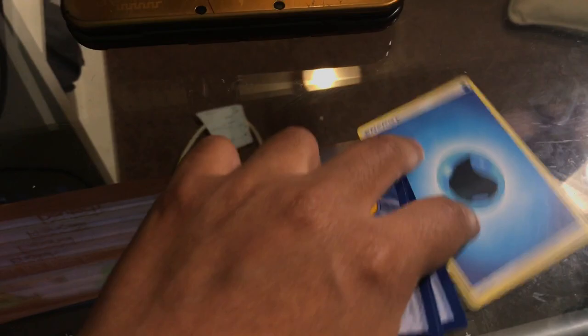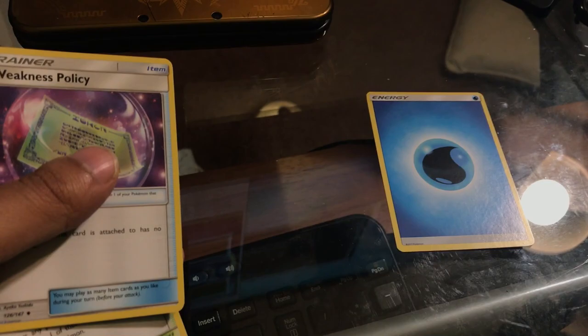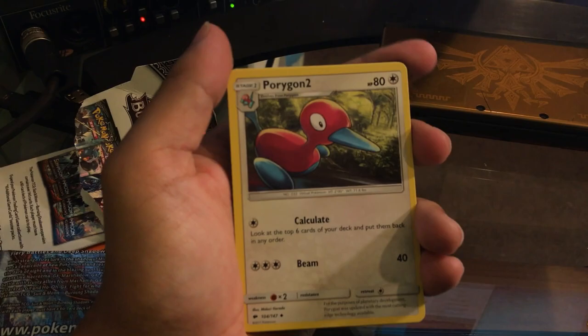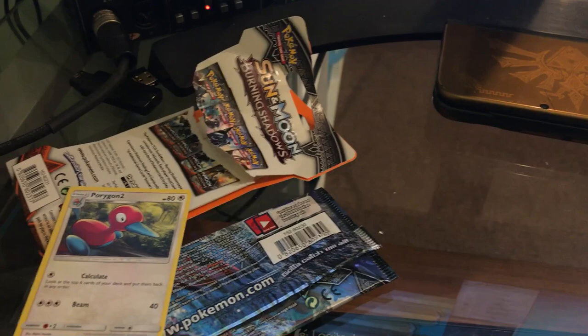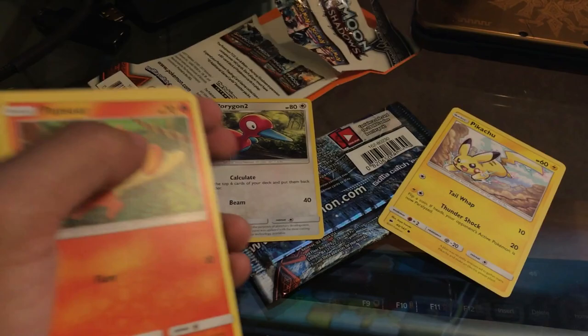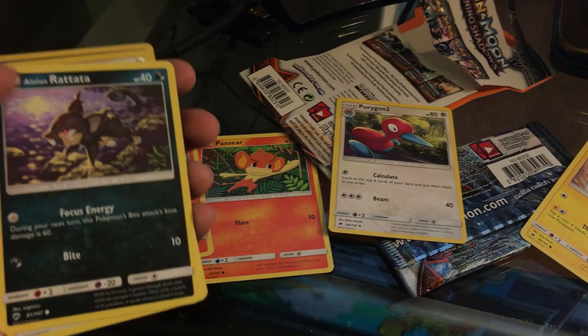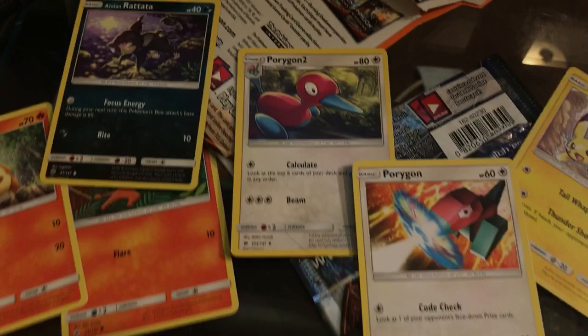We got an energy card — we'll leave that as an item. We got another trainer card, the Weakness Policy. So that's three items we can get. Now here's where it gets interesting — we can get Porygon 2 as an option. We got Pikachu, Pansear, Charmander, Rattata, and Porygon. So this is kind of like a Porygon deck — Pikachu, Porygon, Porygon 2, Rattata, Charmander, and Pansear.